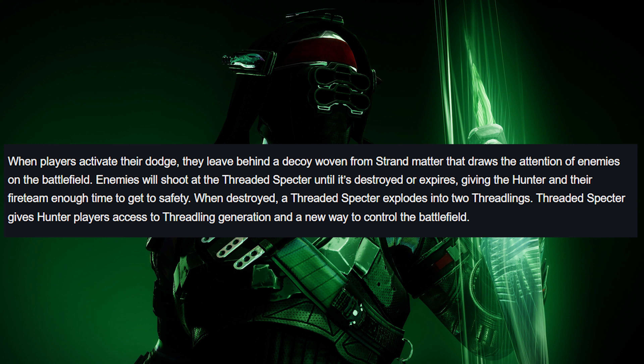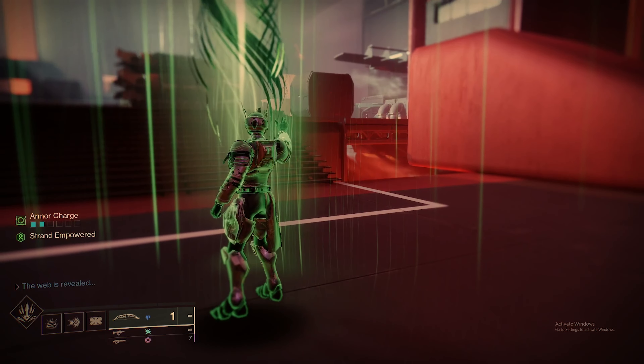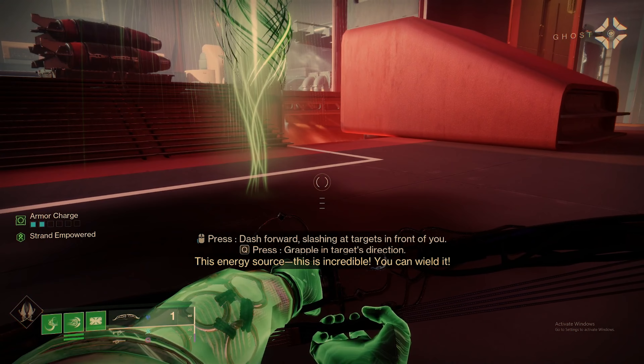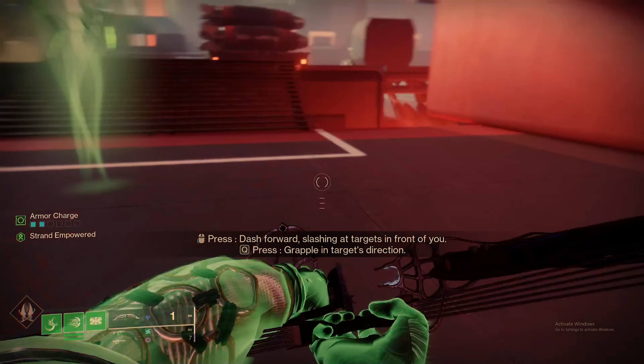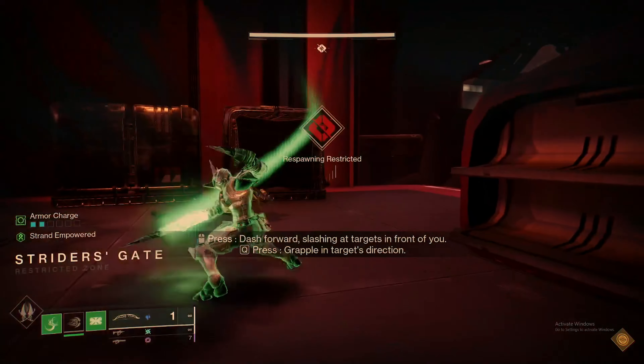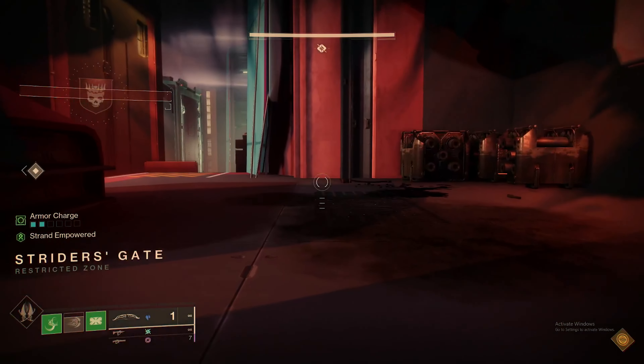When players activate their dodge, they leave behind a decoy woven from Strand matter that draws the attention of enemies on the battlefield. Enemies will shoot at the Threaded Specter until it's destroyed or expires, giving the Hunter and their fireteam enough time to get to safety. When destroyed, the Threaded Specter explodes into two Threadlings. It gives Hunter players access to Threadling generation and a new way to control the battlefield. Additionally, you'll gain grenade energy for dealing damage via Threadling generation — the more damage you deal, the faster you generate grenade energy.